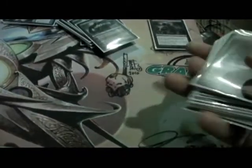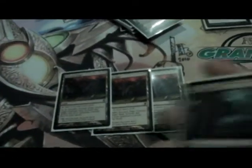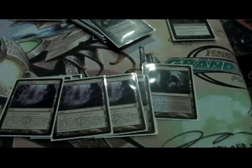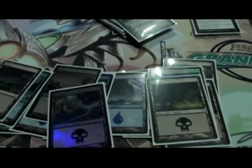For lands, I have a pretty good setup. I'm running 3 Tectonic Edges just because of everybody using dual lands and Creeping Tar Pits and stuff like that — it's a really good defense. 4 Creeping Tar Pits, 3 Inkmoth Nexus just for some fast little guys. If I don't get a Titan out fast enough, I'll kill them slowly with poison. 4 Drowned Catacombs, 4 Darkslick Shores, 5 Islands, and 4 Swamps. And that's the deck right there.